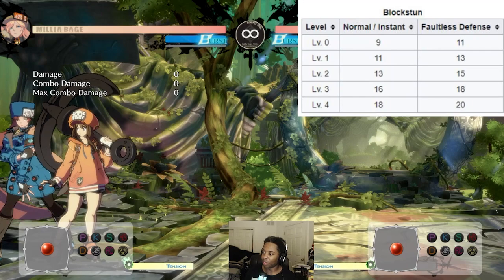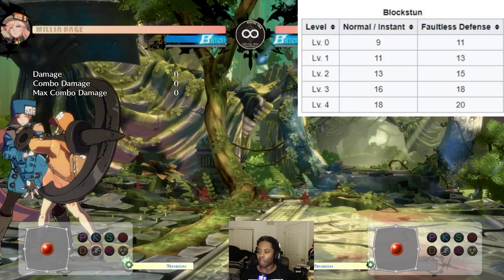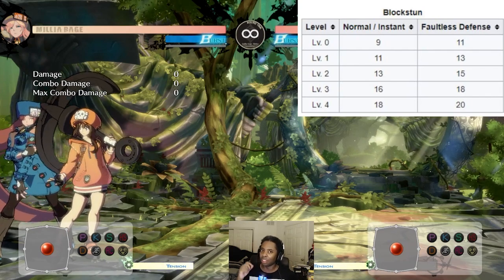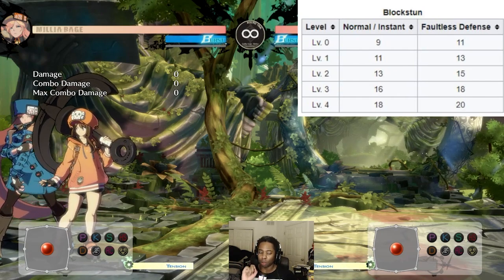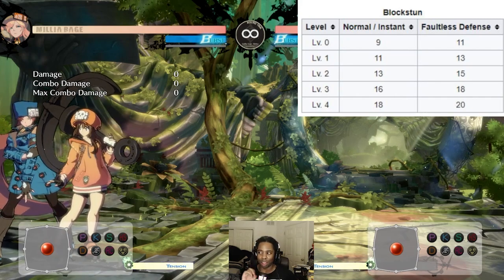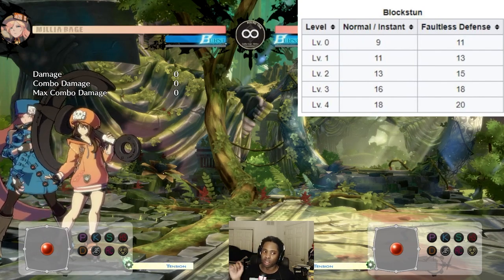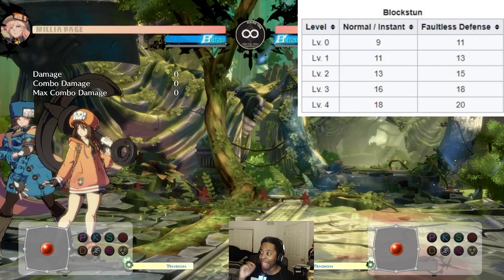Why does FD add block stun? It's a compromise. FD has significant pushback, and the trade-off is extra block stun for the attacker. There's not as many ways to safely confirm the opponent's type of guard in Strive compared to Xrd. In Xrd, because of the frame data, if the move duration was long enough you could literally look at the opponent and tell whether they were instant blocking or faultless defending. In Strive, it's not as easy to see.